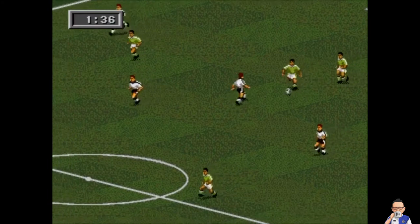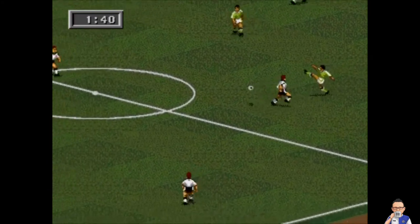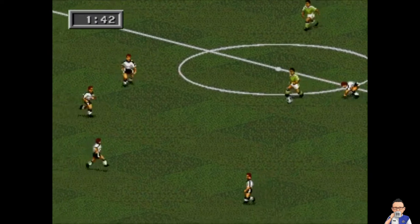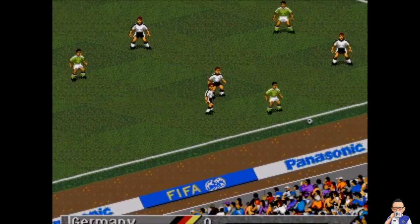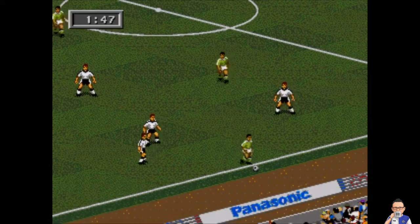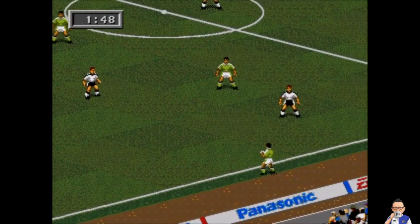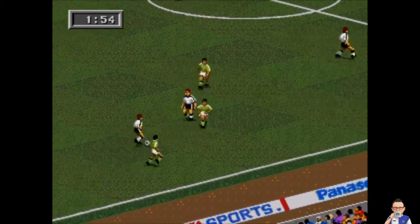A great save by the goalkeeper and he actually gets a good ball away — Mexico could possibly get something on the counter-attack. If this is your first FIFA 95 video from my channel, just so you know we play two four-minute halves, and right now we're creeping towards halfway through the first half. There's only been the one real chance and that's from Germany, who have possession once again.